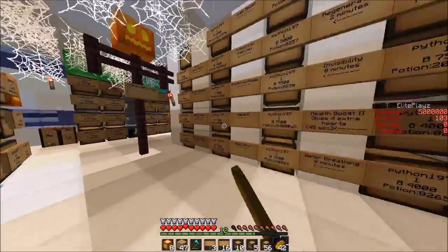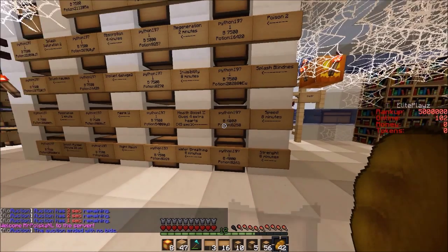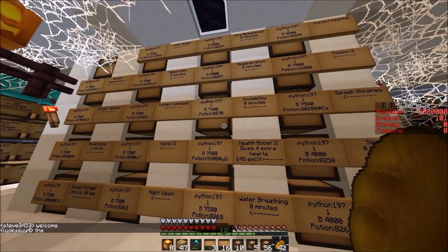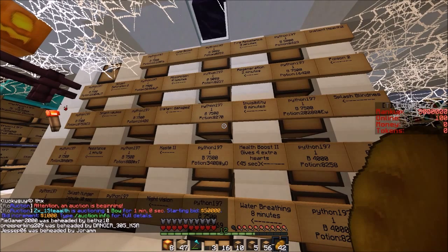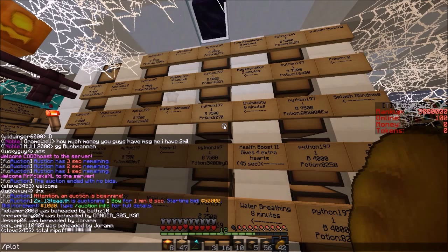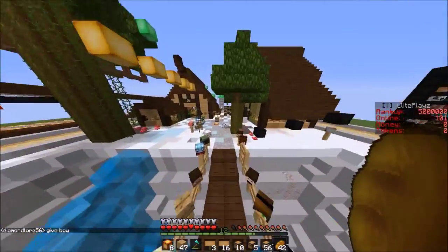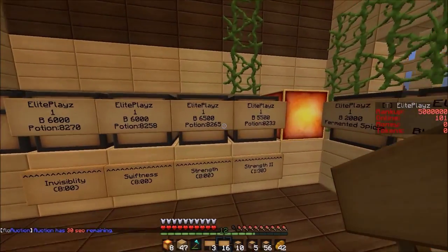Fire Resistance is 5000 — oh my god, my prices are really high. Speed four thousand — oh my god, this price is really low. Alright, I'm gonna have to change it to 3500, which will be cheaper. Water Breathing — 7500. Invisibility — 7500. Okay. Regeneration for two minutes — that's what I'm gonna do. I think I have regeneration — no I don't. It's 5000 dollars so I'll make it 4000.